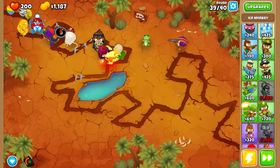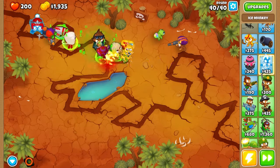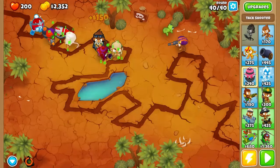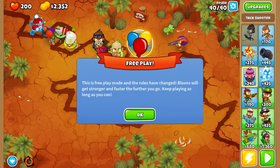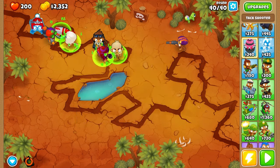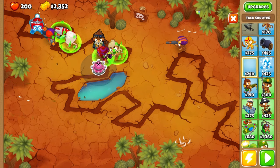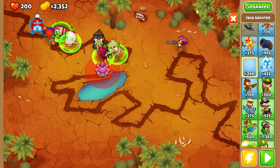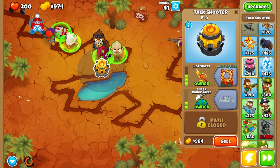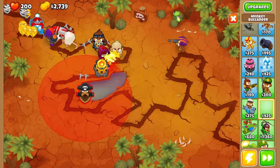We're gonna upgrade all the monkeys - first to power three and the second to two, then we're gonna look to upgrade them further. We've cleared this round. Now we're gonna continue in free play. Let's see what we're doing - we're gonna place an attack shooter with longer range and bring a fire bit. We're gonna play some monkey buccaneer.